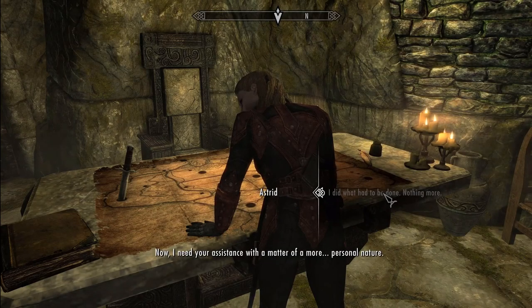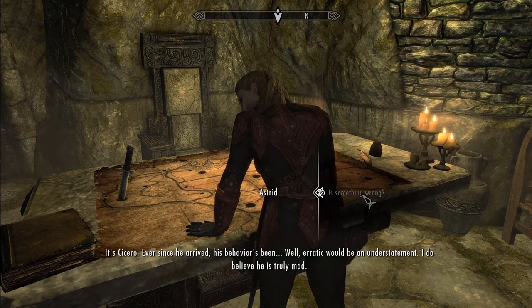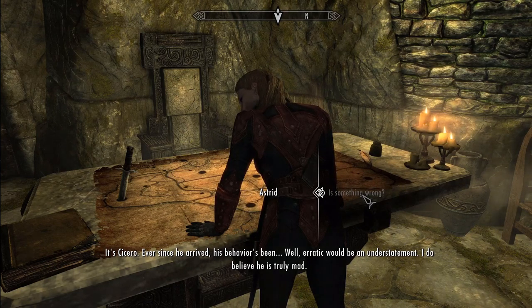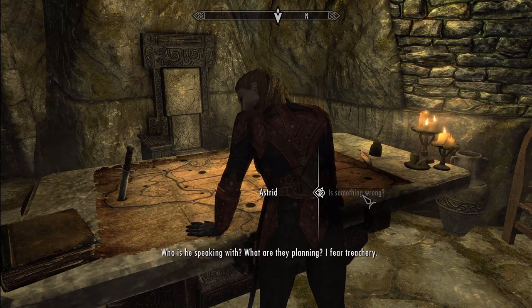After collecting your reward and returning to the sanctuary, Astrid immediately gives you your next task: spying on Cicero — but that will be covered in the next video. Overall, the Skyrim Dark Brotherhood questline is designed to feel busy. The quests are short, boring, and lack substance, and Bethesda tries to fill in the gaps with nonsense side quests that are basically just 'go here and kill this,' while likely trying to keep the player unaware that that's what the entire guild has been reduced to. But this is just my opinion — let me know what you think. Thanks for watching.